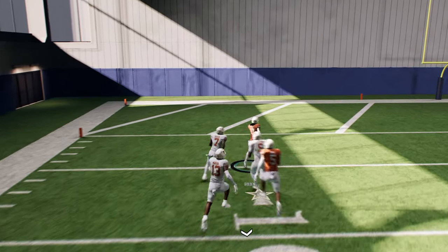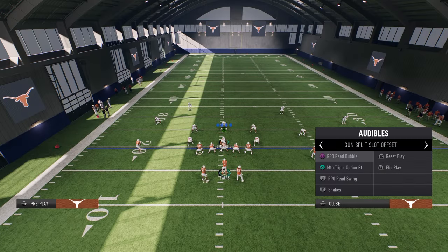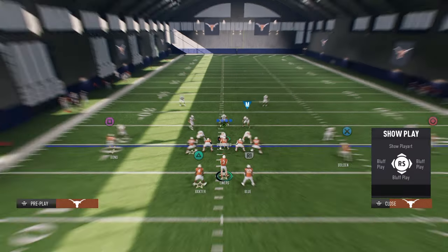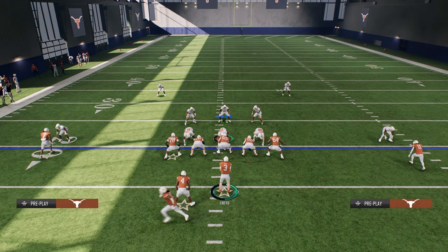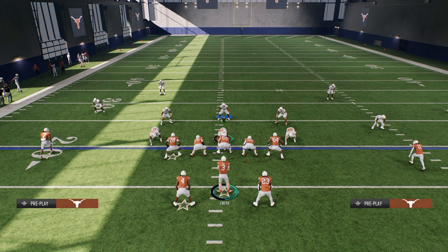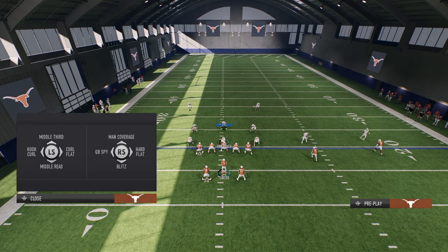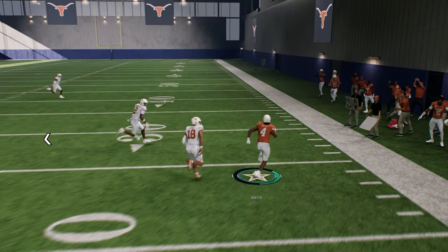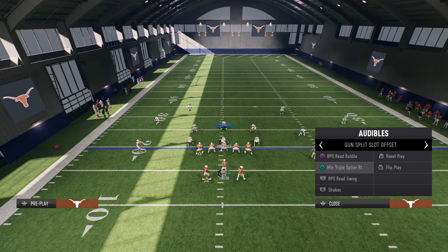Another way I like to manipulate man coverage is with my RPOs. One of the easiest ways in this scheme is with RPO reads. Let's say they're playing man coverage - I'm going to drop a hard flat to the linebacker. Watch this RPO read - they play man, see how he goes inside, I can just throw this and we're off to the races. Same is true with the swing: put a hard flat to the linebacker on that side, and because he's in the read key he's not normally going to get out there very well.